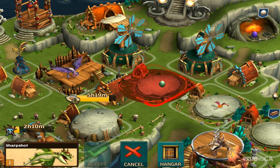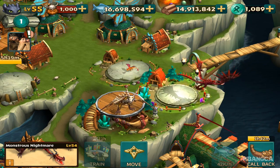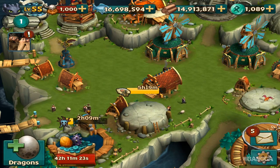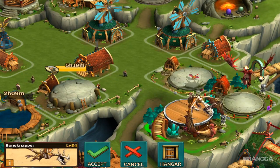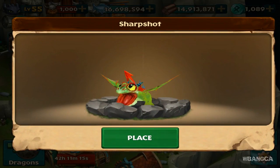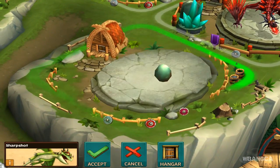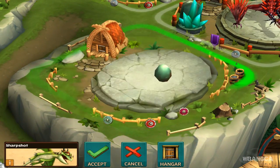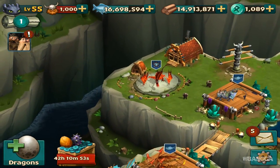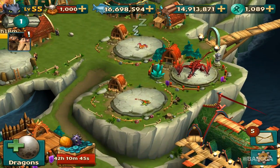Now where should we place it? I want to put it beside another Terrible Terror. I'm going to call back the Monstrous Nightmare — actually I want to keep it because Hook Fang has gone ready to become a Titan, so I wanted to do a comparison there. I moved the Deadly Nadder out of the way. Here is Sharp Shot placed down — I know a lot of people like these two Terrible Terrors.